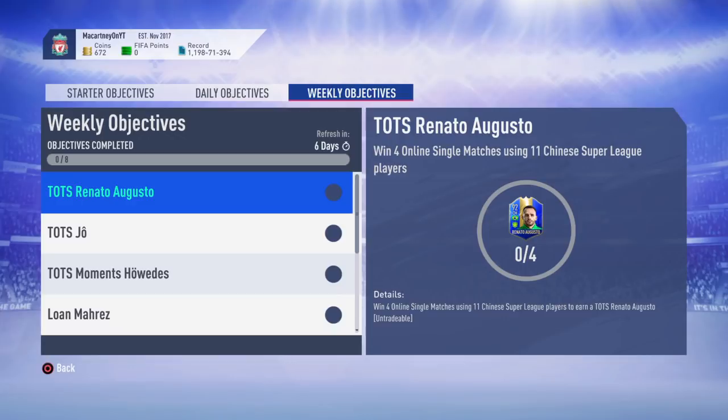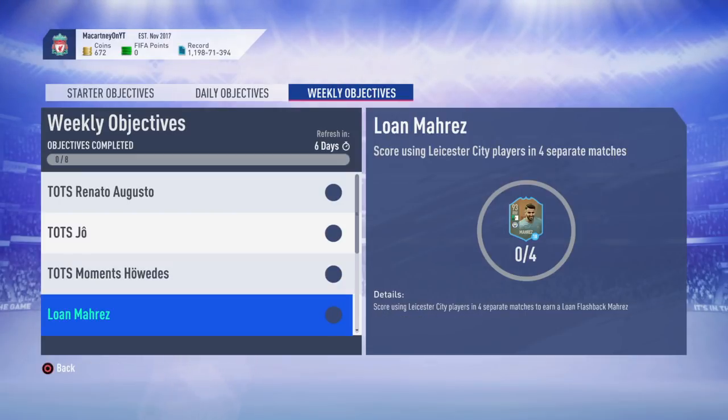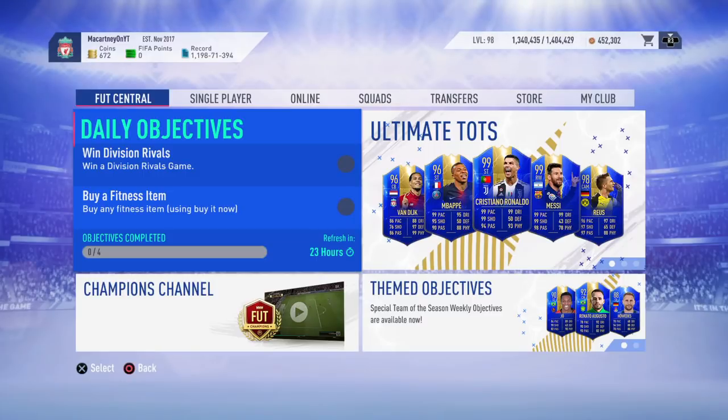Obviously the Joe card is quite a good card and Renato Augusto is also very, very good. But Howard is a little bit of a letdown and a pretty useless player. But I'm going to be showing you how you can go ahead and complete these objectives very, very quickly.